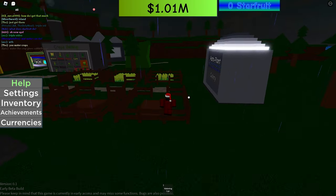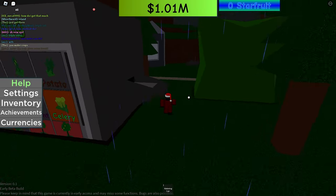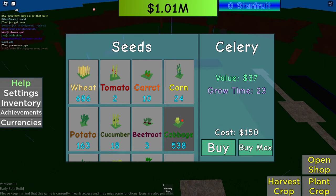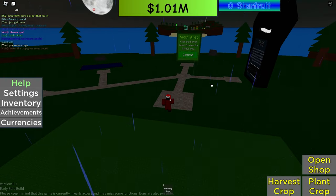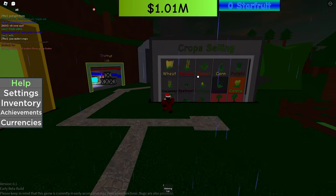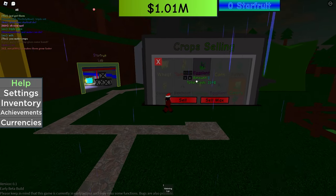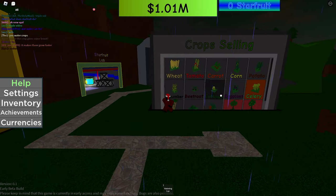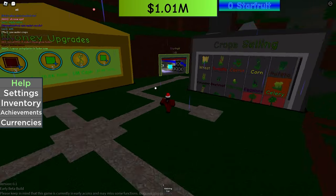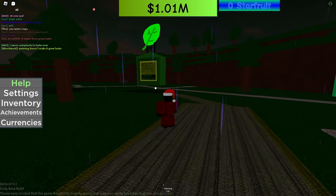You might be asking how I got a million dollars. I went to the island, purchased a ton of seeds, planted those seeds, and sold them for profit. Every crop you plant gives you some profit. For example, Celery makes me about 300 dollars each, Eggplant about 200, and Cabbage around 100 to 150.